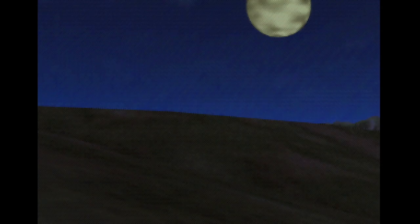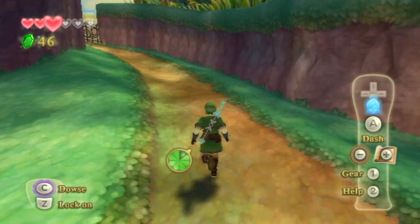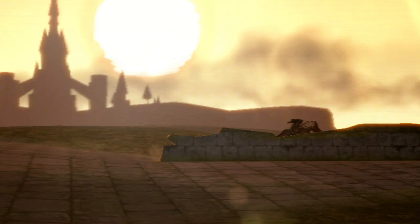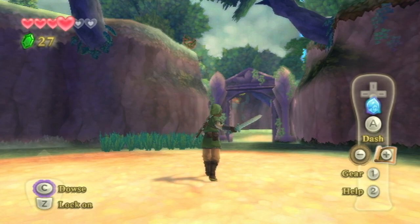At its core, Skyward Sword is perhaps the last in a long mainline of Zelda games built around the concepts forged on Nintendo 64 with Ocarina of Time — from dungeon design, story beats, and progression, it feels like a direct descendant. Each Zelda game between Ocarina of Time up through Skyward Sword builds upon this common ground while introducing its own unique concepts to keep things fresh. Wind Waker focuses on the sea, Twilight Princess on the wolf, and Skyward Sword on motion controls.